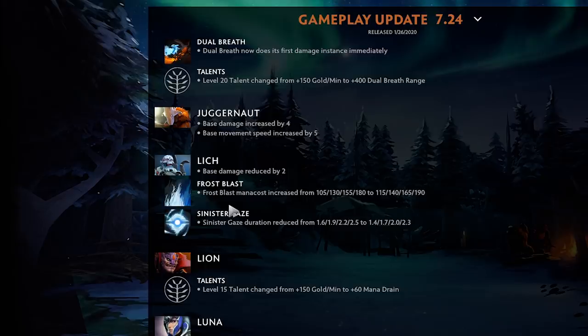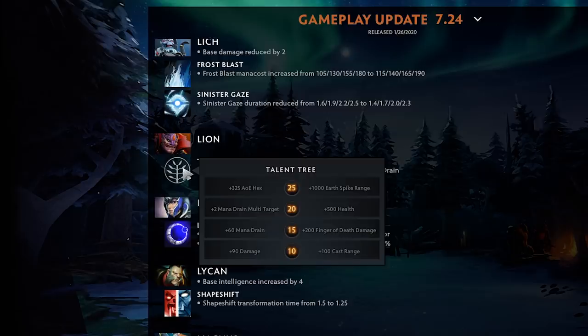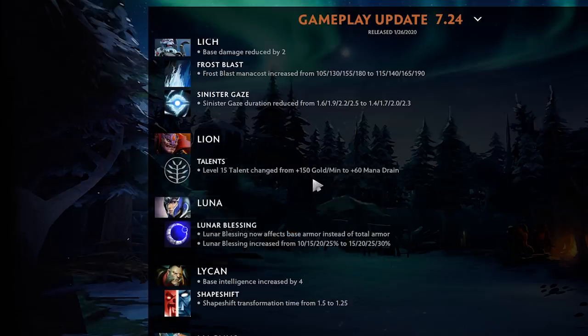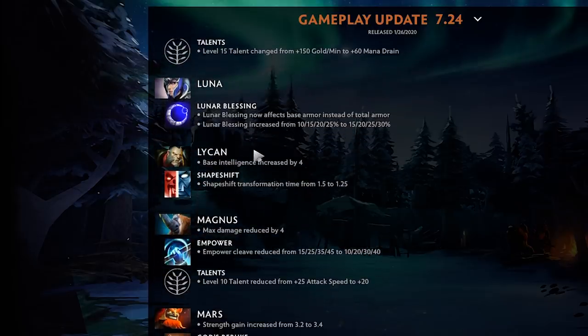I'm pretty sure every hero that was good is still good — which could actually be a good thing in Dota overall, heroes just keep getting buffed. What they replaced Lifestealer's 150 gold per minute with was 60 mana drain — do I really want to drain mana? Pretty sure not. Luna: lunar blessing now affects base armor instead of total armor. I'm just not going to recommend picking Luna.